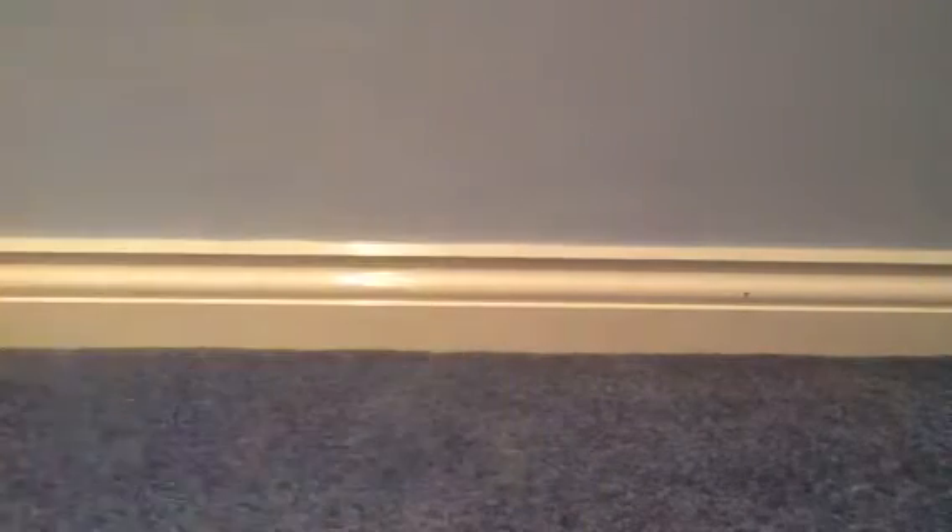So first we have a Wooper, then we have an Eevee, then we have a Foongus, then we have a Treecko, we have a Voltorb, then we have another Foongus. Also guys, I might also be buying some Legendary Treasure packs and some new tins and you can watch me open them and see if I get any good cards.